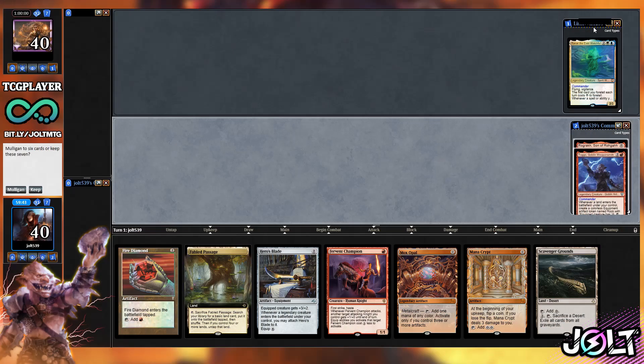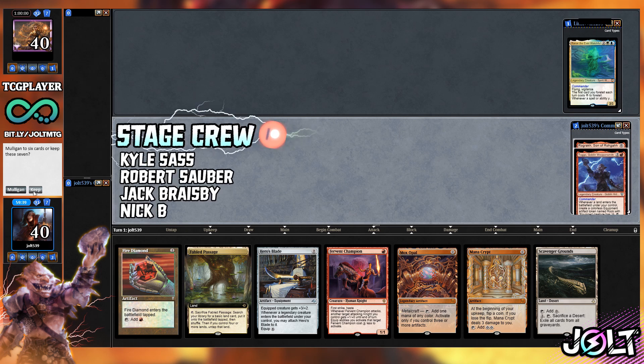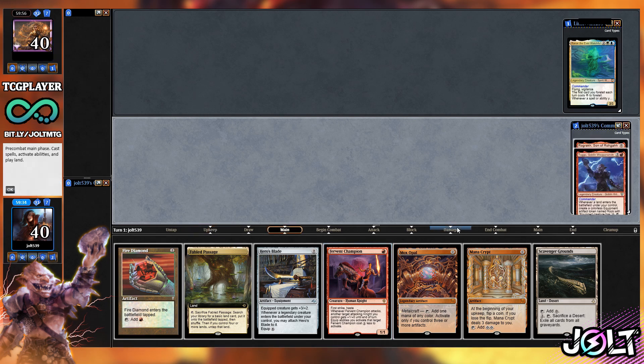Welcome to Toggo and Rograkh. As far as your opening hand goes, I like this a lot. We are definitely going to keep on this one. Having Fervent Champion on the battlefield, that is a very nice thing, and we're going to get off to a very, very quick mana start. Let's see if our opponent is game for this start. Let's go for it.